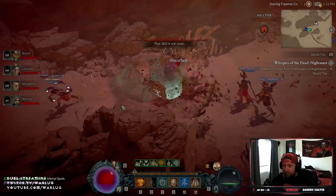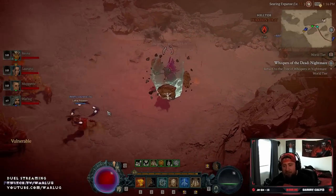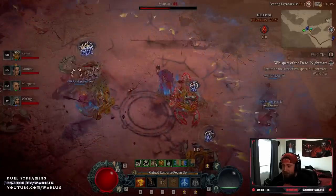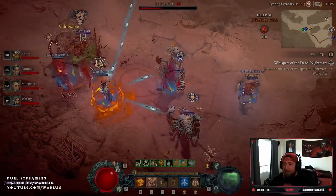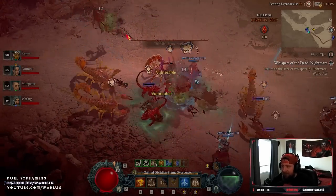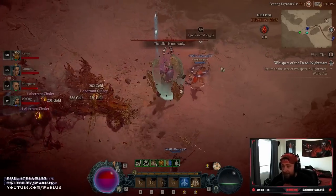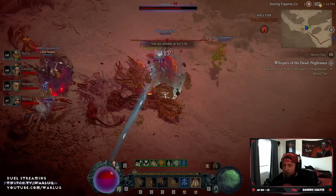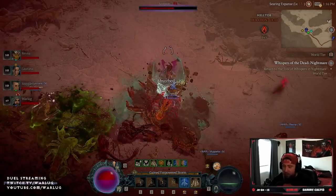I definitely recommend that you do this in groups. You want to play very strategic and conservative — you do not want to take big risks, especially with elites. It's 175 cinders to open this chest, and we're working on that.